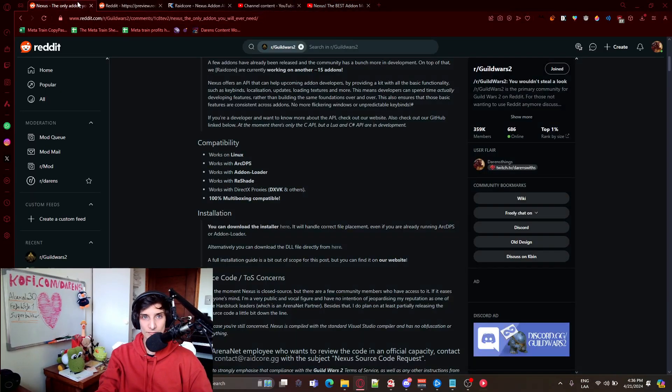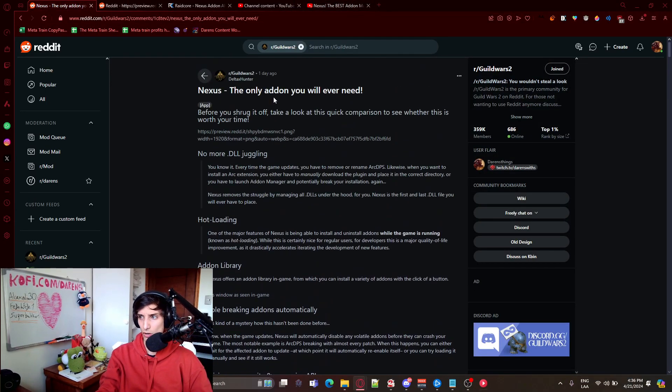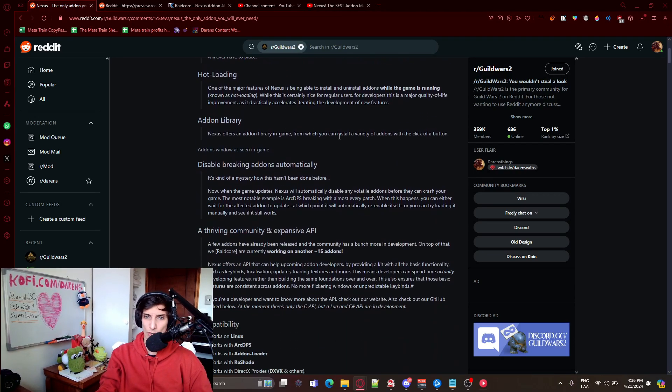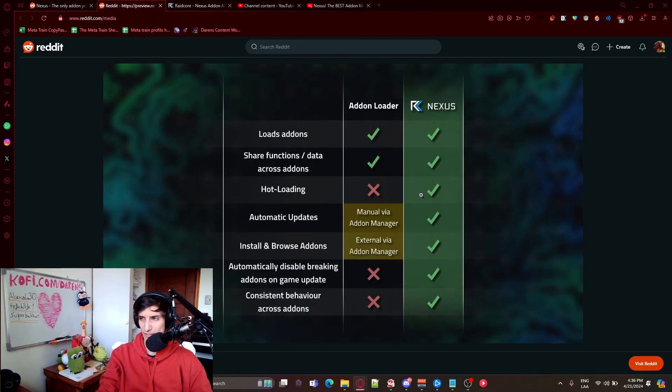If you want all the details, you can go to the Reddit post on Nexus that Delta — the developer and creator — made, and you'll know all of the features. It's a nice summary that tells you the good things about it. You can load add-ons from within the addon itself, share functions across other add-ons, hot-loading so you can install, disable, and re-enable add-ons from inside the game without having to close it, automatic updates, browse different add-ons, and automatically disable breaking add-ons on game update. Consistent behavior across add-ons as well — super cool.